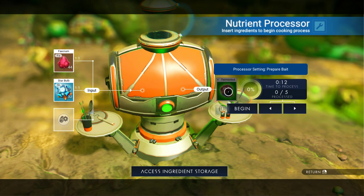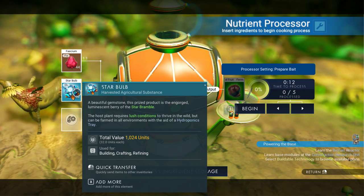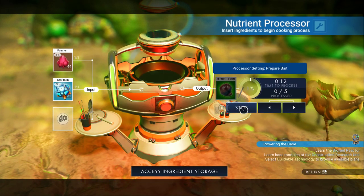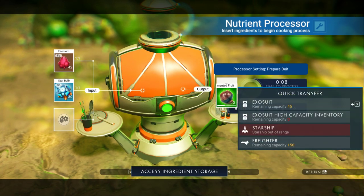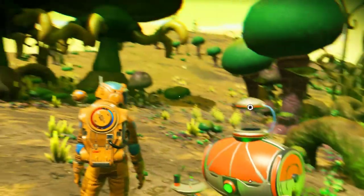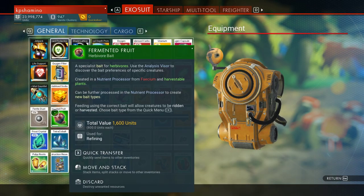You need to try different combinations - it took me half an hour to an hour to get it because there is no information about what plants you need to put in the generator - there's no guide, so you need to discover that by yourself. Now I'm going to process the fruit - I got one, two - don't forget to pick it up. Now in the exosuit we have the fermented fruit.